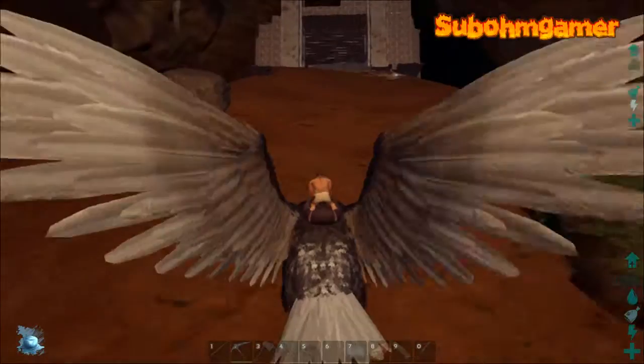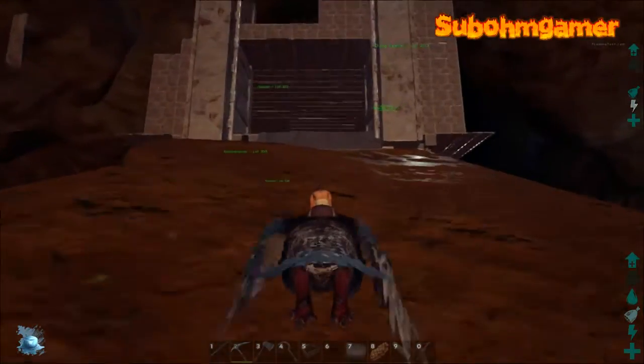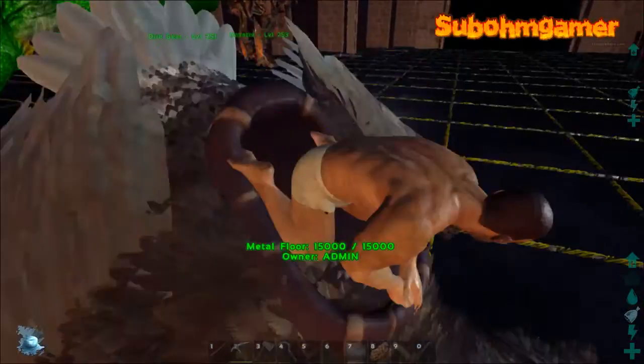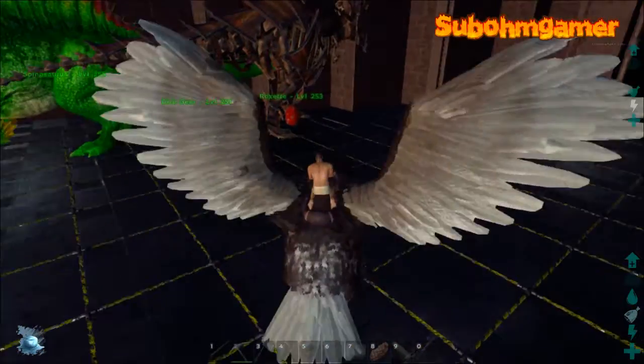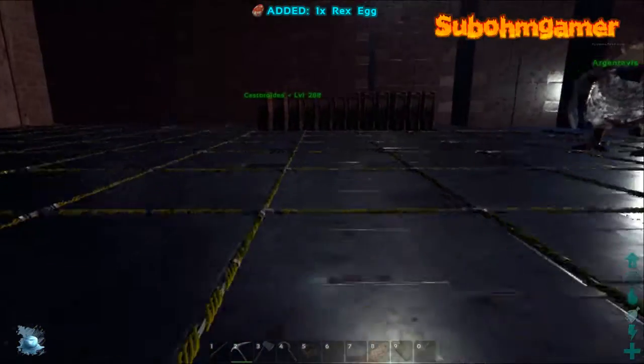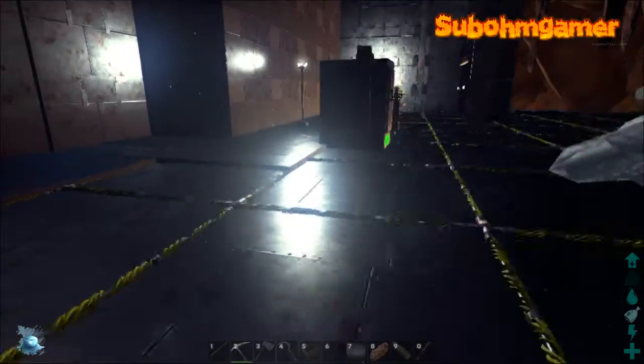As we come up on this ramp, you will come into our base, the back end of it. Oh, nice - a nice little egg there. I'm going to pick that up right now. Yeah, that was a nice little surprise.